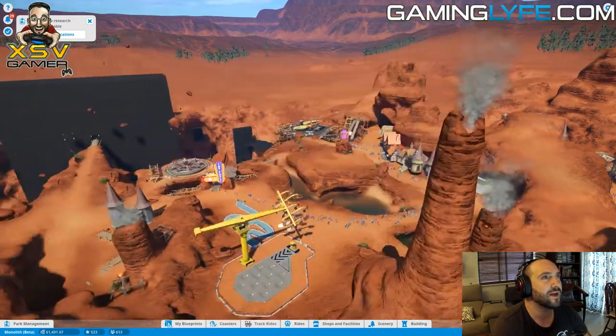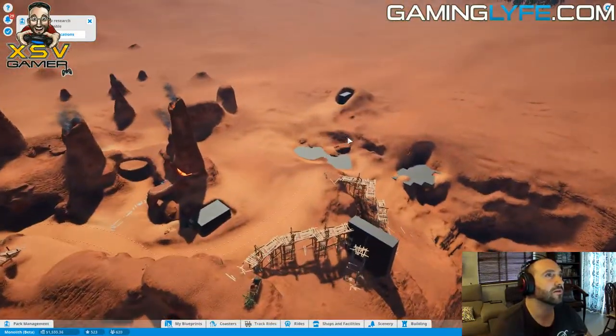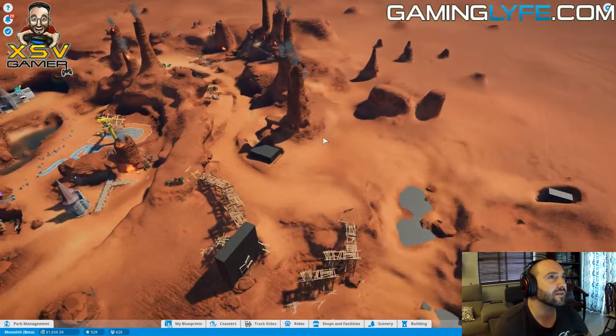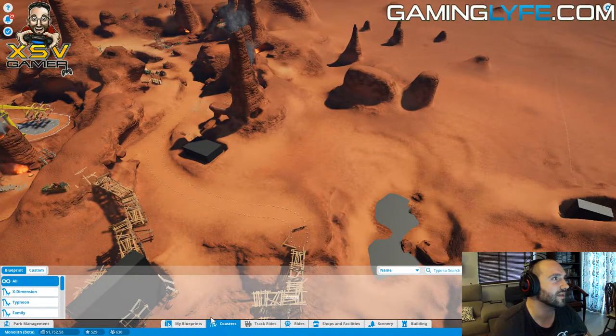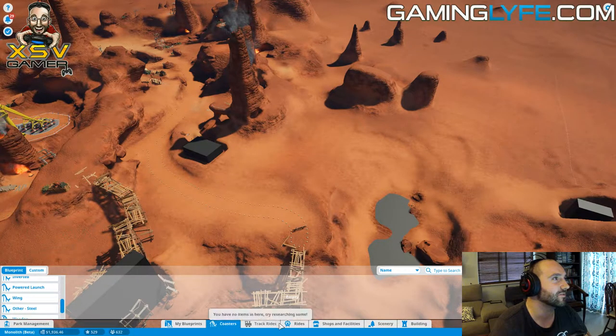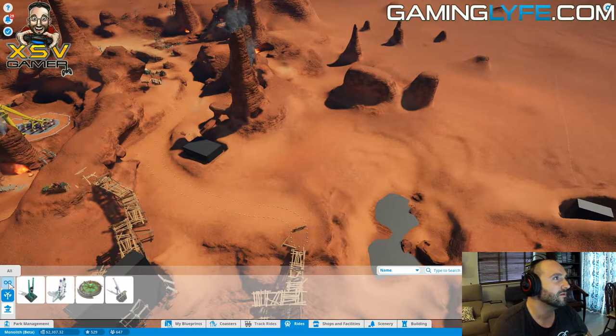So where could we actually put a roller coaster in this small park? The only place I can think of is down here. Let's see if I can even afford it, to be honest with you. Hopefully it's not even a full coaster - maybe it's just a ride. So where is that coaster? Thrill rides...